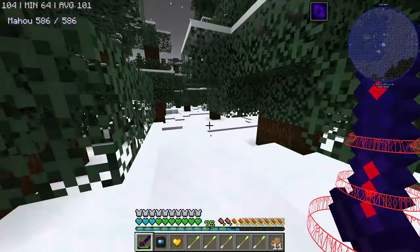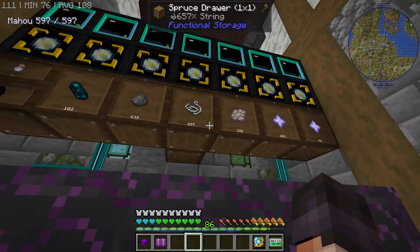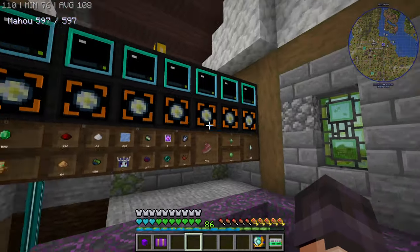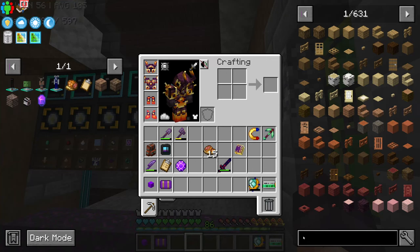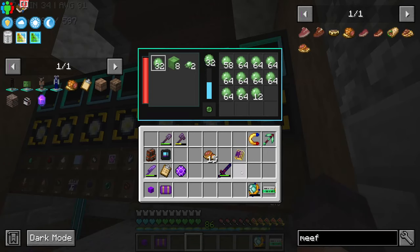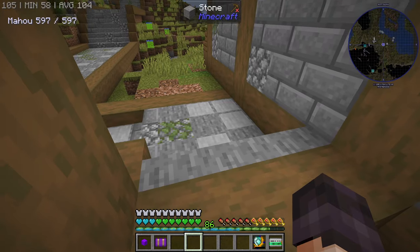Ladies and gentlemen, I'm back from adventuring, and we have two rows of loot fabricators. Just to refresh your memory, we have withers, we have the phantom, we have spiders, we have creepers, we have the warden, and we have the ender dragon on this side. And I also added a few other mobs to the other side — the vindicator, the witch, the snow queen, the enderman, minotaur, slimes, and we do have ghasts. There's a slight problem that I did not foresee while using the gadget. But it's fine — we don't really need that many slime balls. But I did discover something very important which concerns us a bit.